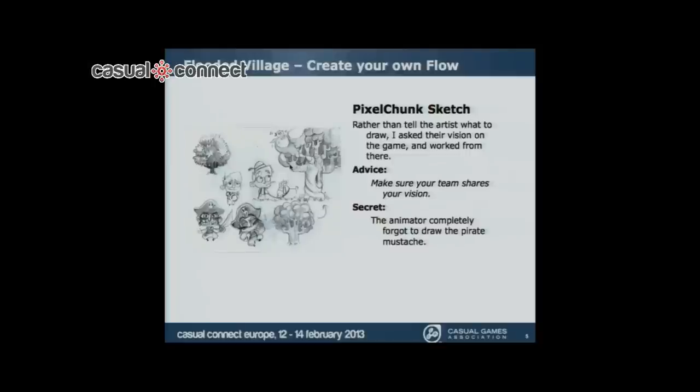If you don't do anything in the game for about five seconds, then the goat shows up and he actually makes a sound. The same thing happens with the tree — the tree has a bird in it, so if you wait for a few seconds, the bird also shows up and tweets.